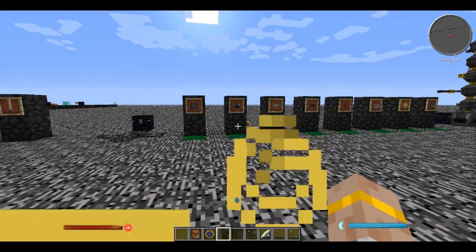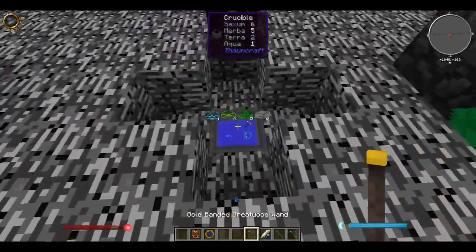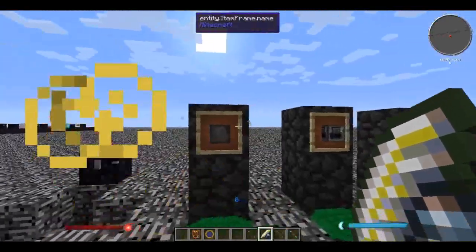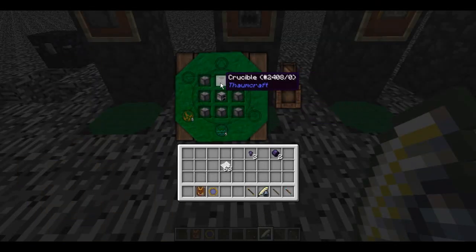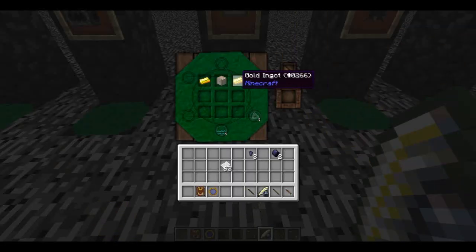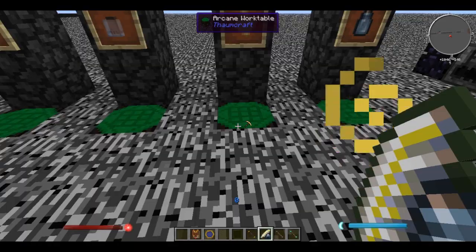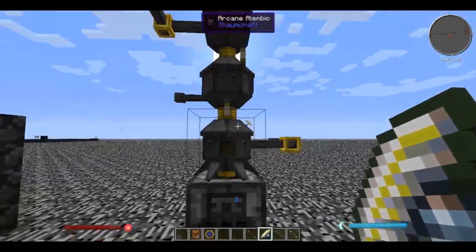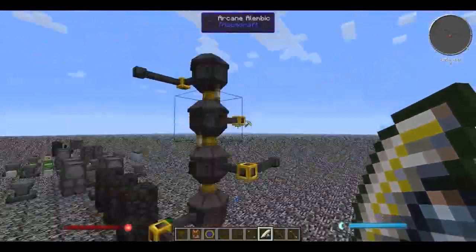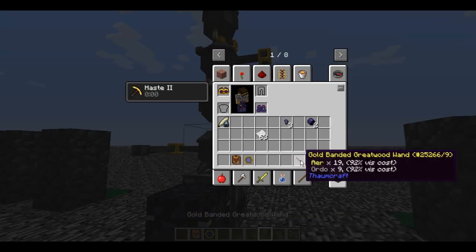First thing we want to do is isolate essentia. You're going to need some arcane stone blocks, an alchemical furnace made with a crucible, a vis filter, some arcane alembics, some essentia tubes, some warded jars, some labels, and some phials. Set it up with the alchemical furnace and arcane alembics spiraling around it, with two essentia tubes on each side. This is my personal preference for early game - you can get more complicated. Take something that has essentia you want, like steel which has metallum and ordo, plunk it in here and it starts cooking.